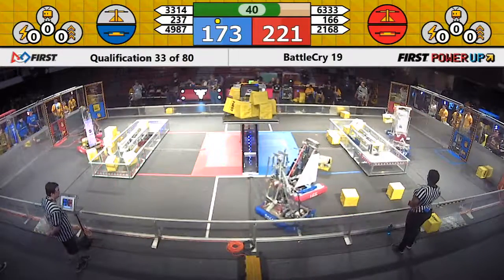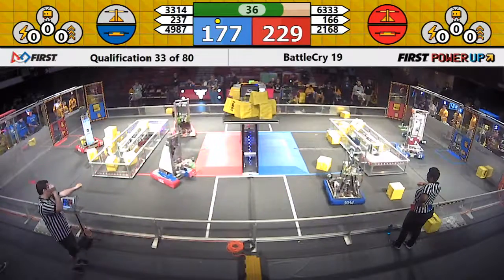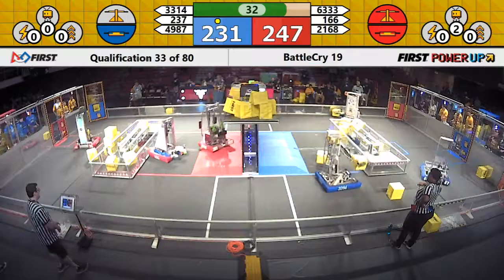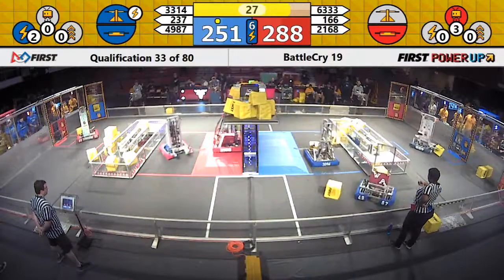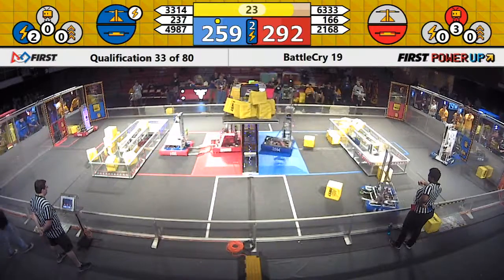There goes Aluminum Falcons putting another power cube in. Their alliance partner Scavenger scavenging inside of that infield, looking to put the power cube in where the human player works through the exchange. There goes a lot of power-ups being played right now — Levitate Red and Force for Blue.